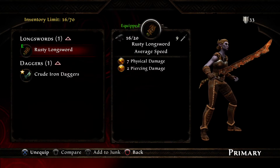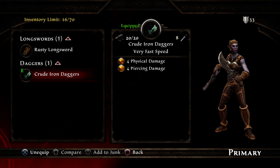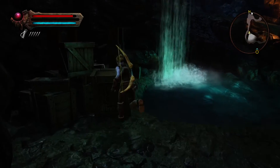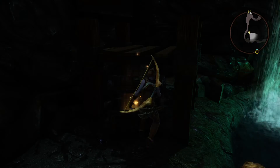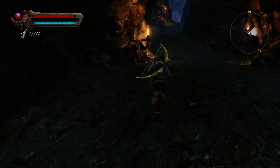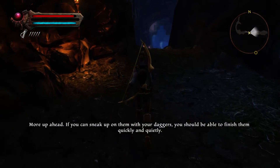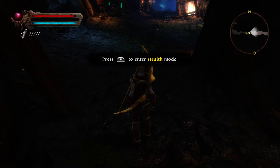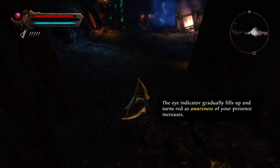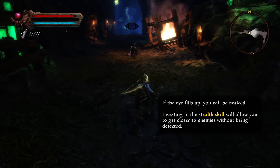We'll use the daggers inside instead of the rusty sword. Notice each weapon tells you its speed — average speed is for a long sword, but the daggers I just acquired have very fast speed. The weapon speed system in this game goes: very fast, fast, average, slow, and very slow. Slow weapons include hammers, staves, and great swords. Daggers are on the opposite end. There's also another weapon type called Fey Blades, which I haven't used much with my last character but plan to use with this one.